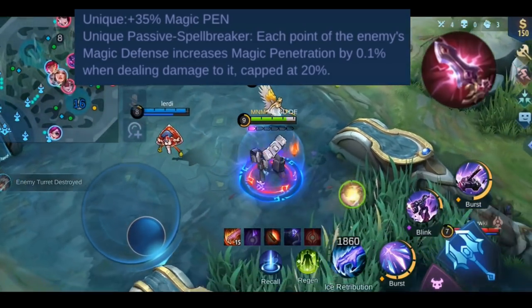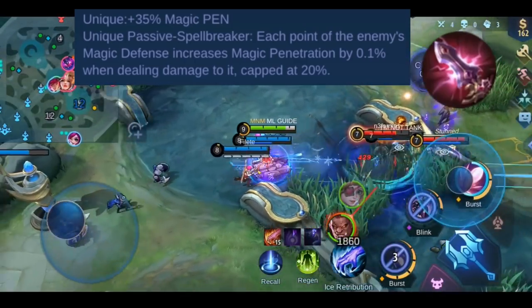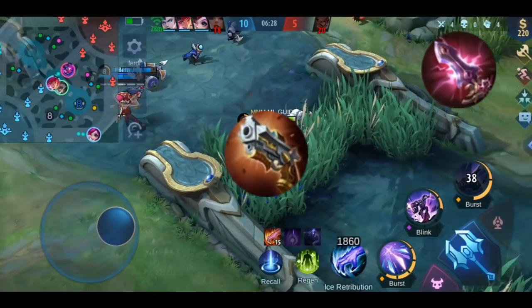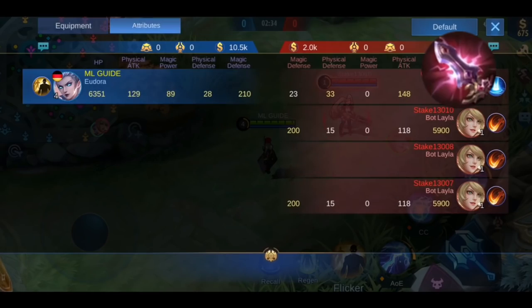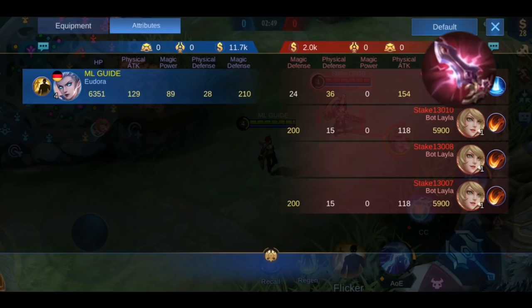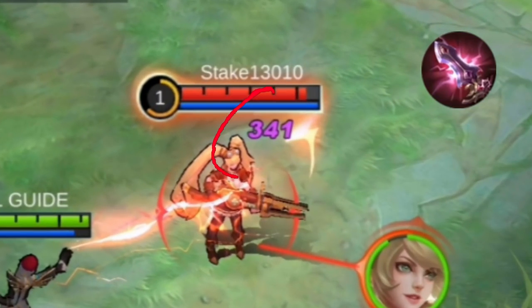The Spellbreaker passive means each point of the enemy's magic defense increases your magic penetration by 0.1% when dealing damage to them, capped at 20%. This item is the magic version of Malefic Roar. I'm using Eudora for the demonstration — this bot Layla has 200 magic defense. Without the item and with 89 magic power I deal 216 damage. With the item equipped and the same magic power, I deal 341 damage. Quite a big difference.